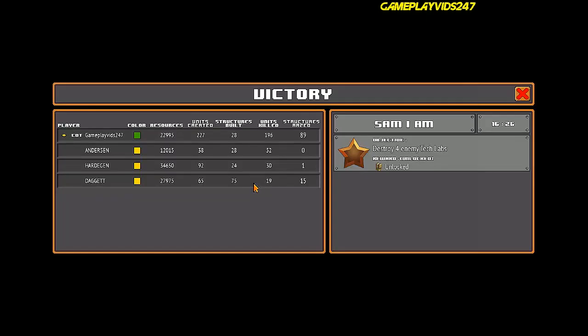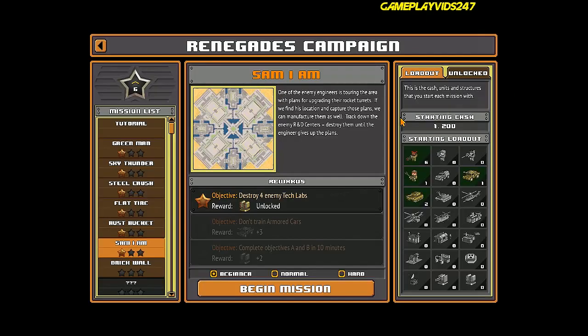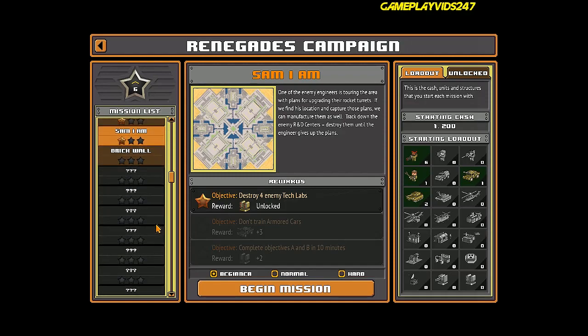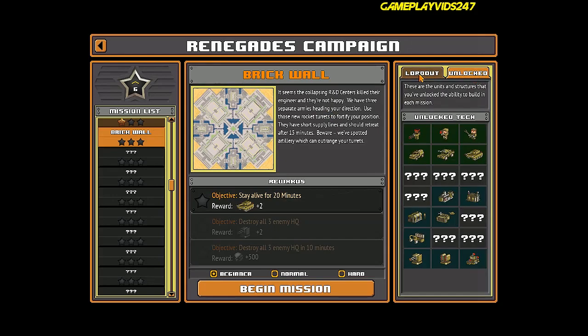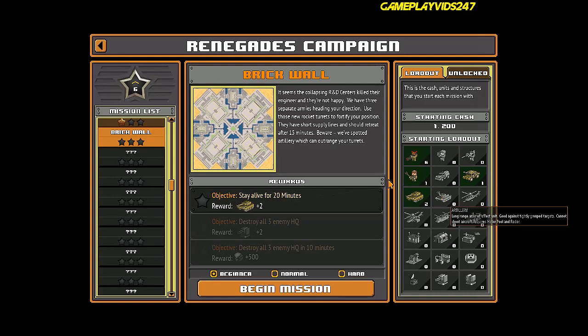Good stuff. Got a lot of rocket turrets now. We have Brick Wall next - daylight for 20 minutes. Should be pretty easy hopefully. Alright guys, on to the next part. See you then, see you around.